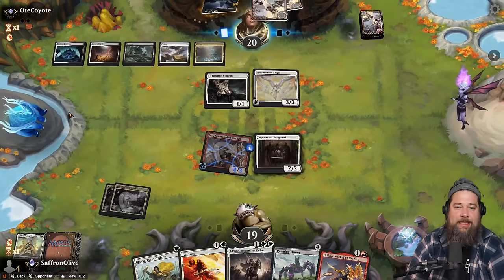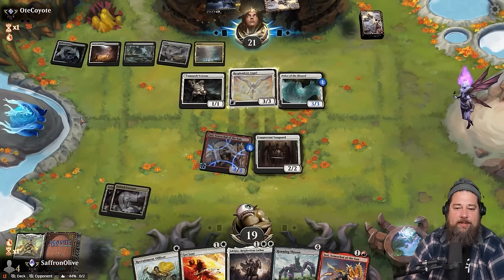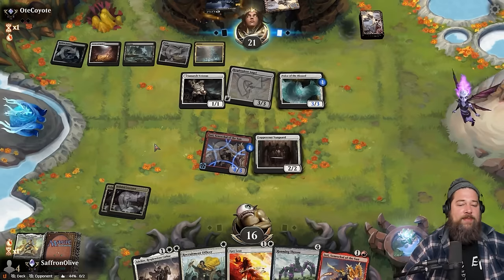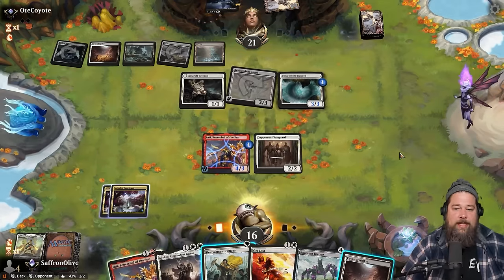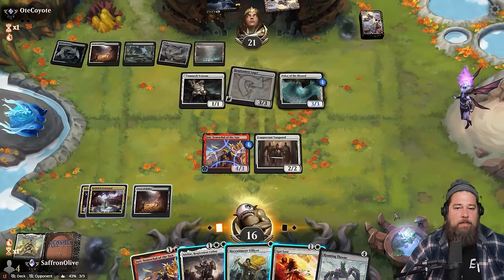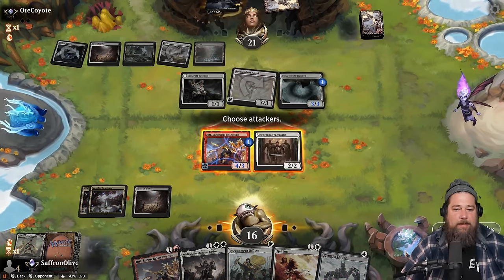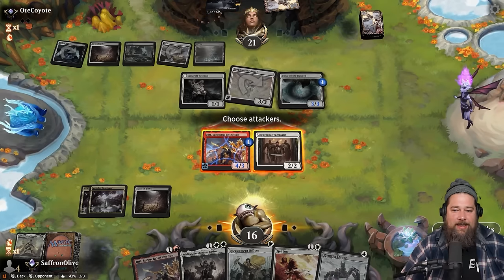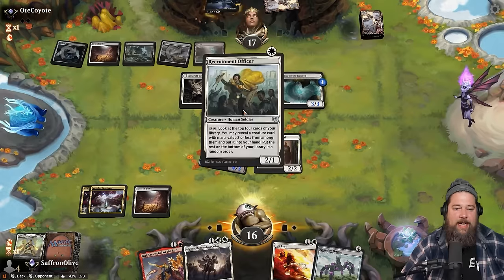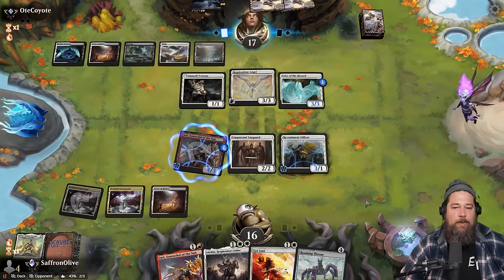We can play Coppercoat Vanguard, but the Angel is about two turns away from winning the game assuming our opponent hits their land drops. There's a land. If our opponent can uncap and start pumping this Resplendent Angel plus a Voice of the Blessed, this is getting worse — we might just be dead. We do need more than two lands to really do our thing. Opponent gets in, hits us down to 16. If we draw a white source and can get rid of the Resplendent Angel, we still have some hope. There's a white source. We don't have to kill the Resplendent Angel right now; Get Lost can also kill a Virtue. Maybe we're still the aggro here — we can discard this Inti to pump the Vanguard and trade with the Voice of the Blessed. Let's just go Inti, no discard this turn. Play the Recruitment Officer and pass.